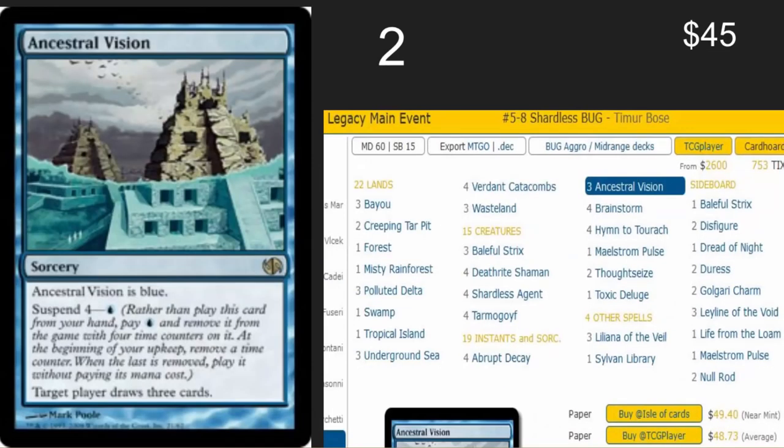Ancestral Vision — a wonderful card that has spawned a different style of control and is good in Modern. It is not broken in Modern but a lot of people don't get the chance to play it because it's $45. It is a staple in Shardless Bug — yes, the rest of that deck is crazy expensive too. It is a wonderful card in Commander and great in cubes. This is a card that lots of people would be super happy to see reprinted.